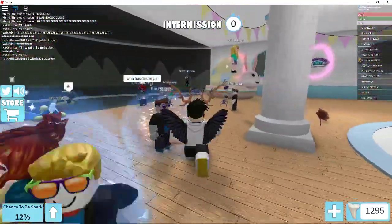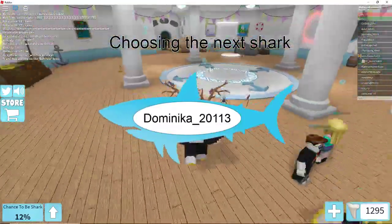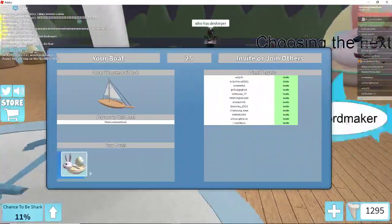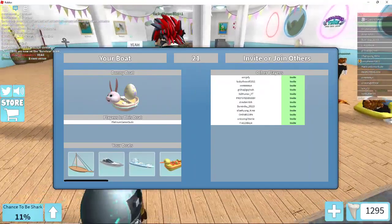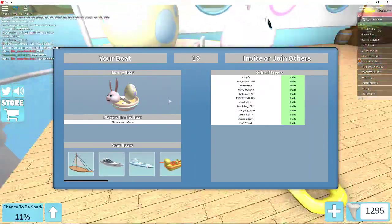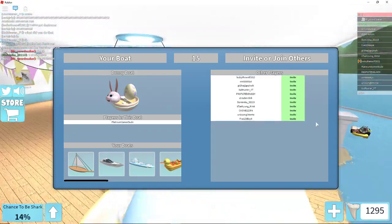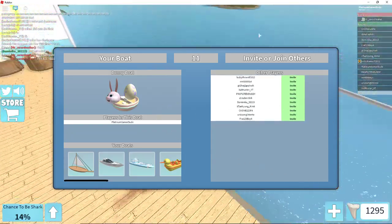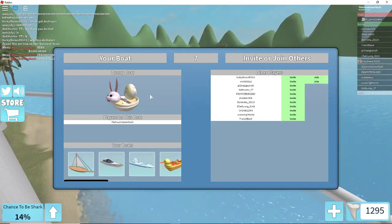The Shark Bite egg is really difficult to obtain but we're going to try. First of all, you have to select the bunny boat that you automatically get as soon as you join the game during the Easter event. When you go in the water, you have to make the shark bite the egg so the egg falls out.